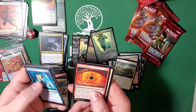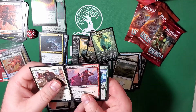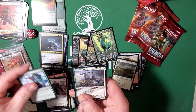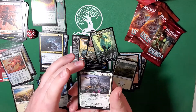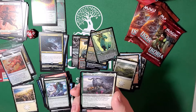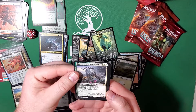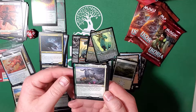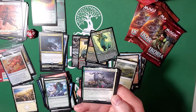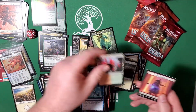Crystalline Giant, Fire Prophecy, Valiant Rescuer, Sonorous Howlbonder, Barrier Breach. And Kaheera, the Orphanguard — another companion. Each creature card in your starting deck is a cat, elemental, nightmare, dinosaur, or beast card. It has vigilance, three-two for three. Each other creature you control that's a cat, elemental, nightmare, dinosaur, or beast gets plus-one plus-one and has vigilance. Pretty slick card — that is awesome.